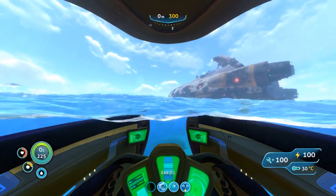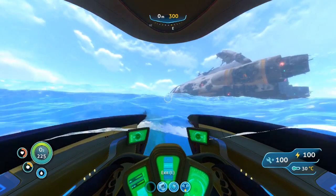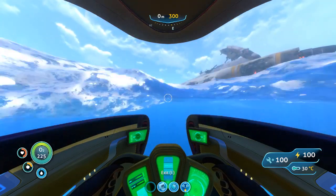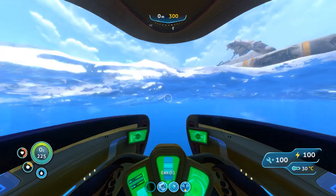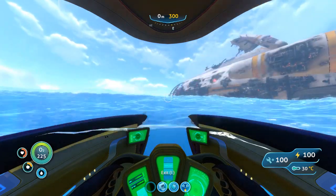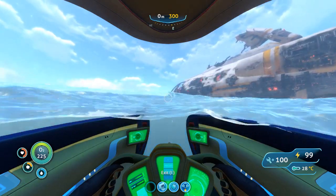We may run into Life Pod 4 on the way. If not, I'll show you a more accurate way of pinpointing it without a compass — though if you have a compass it'll be easy to find Life Pod 6. If we run into Life Pod 4 we'll just go past it. I'll show you the entrance to the Aurora first and then come back to show you Life Pod 4.